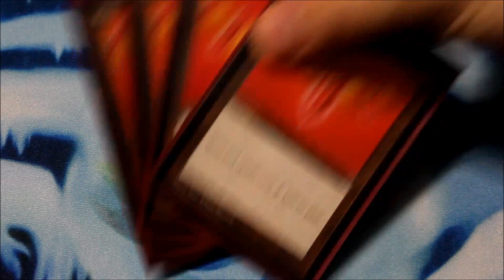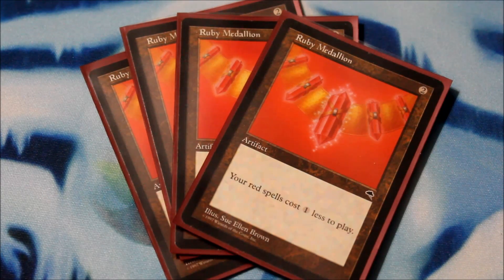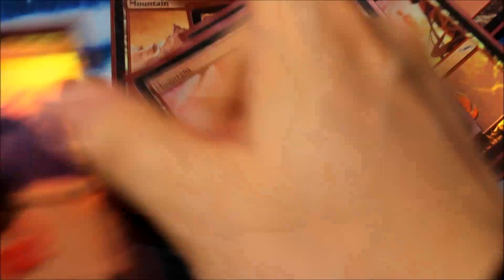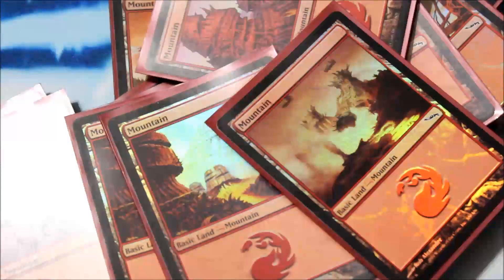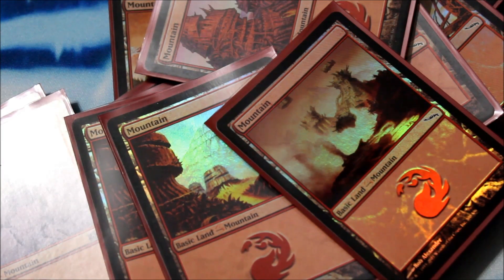And you know what? To help us get the cards we need, Howling Mine. And to knock down some spell costs, four Ruby Medallions. And you're asking, how will I pay for all these spells? All basic lands — all mountains.